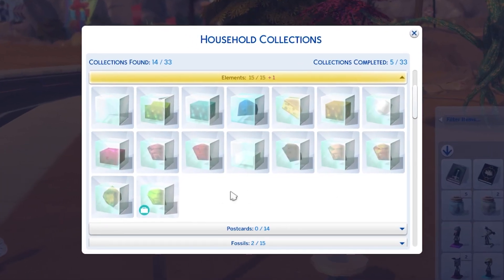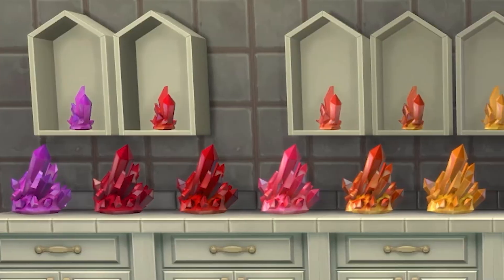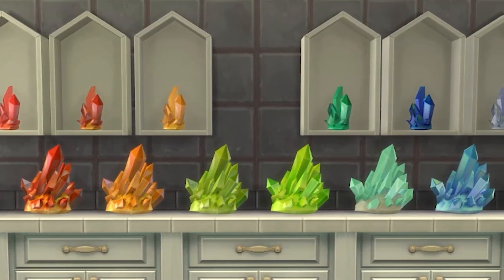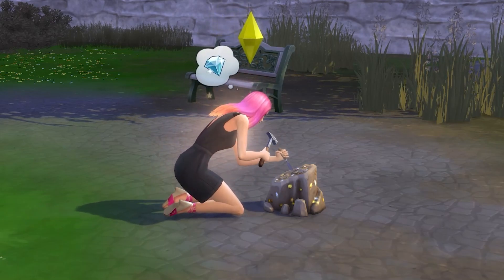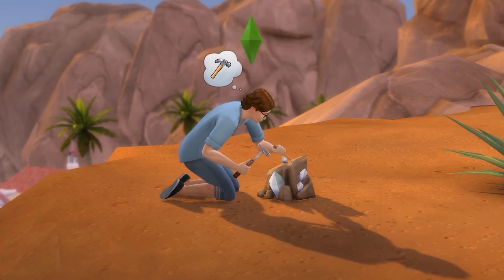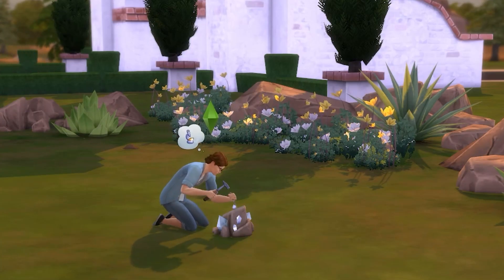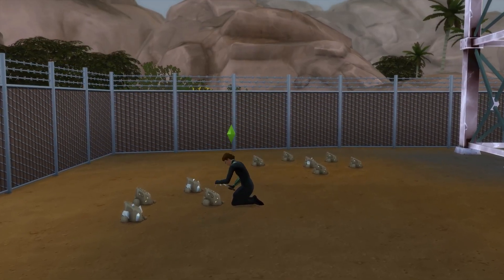So how does one collect these? First you'll need to go about and collect some metals and crystals — I'll have a full guide to collecting in the description. But a very top line crash course is that you can find these by heading out and digging up rocks. It's worth noting that if you have the Get to Work Expansion Pack, then there are lots of these on the Active Scientist Careers work lot.